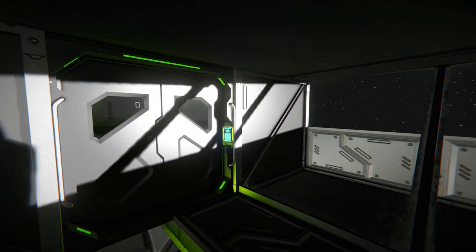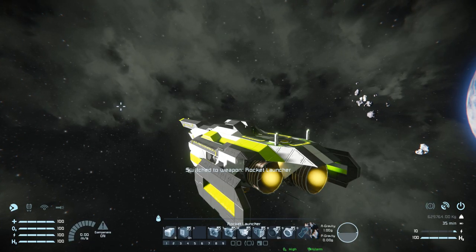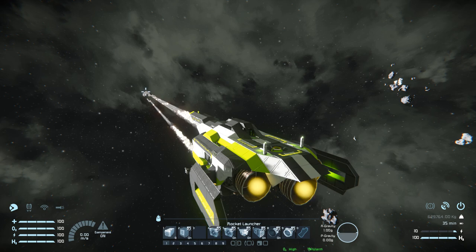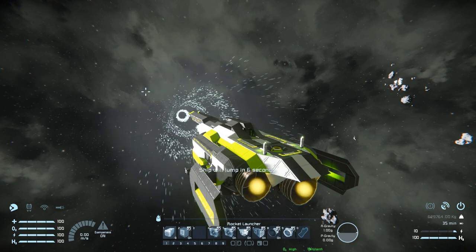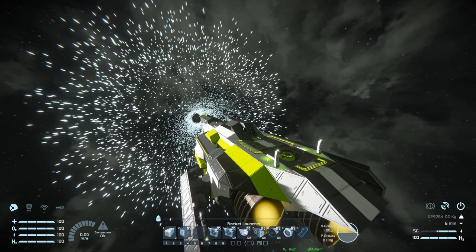Getting to the seat and bringing up the HUD, these are the controls we get with the light frigate. Number one fires all of our rocket launchers at the same time if they don't need to be reloaded. Number two turns our turrets on and off around the ship. Number four and five are for our jump drive — pressing number four we jump 2,000 kilometers. Number six is for our reactors on and off, number seven for our hydrogen engines on and off, number eight for our hydrogen thrusters on and off, and number nine for our connector to lock and unlock it.